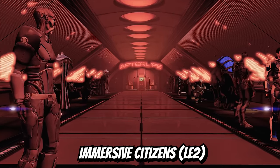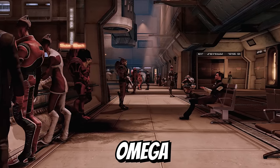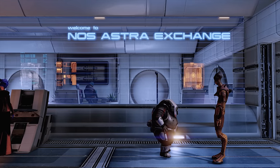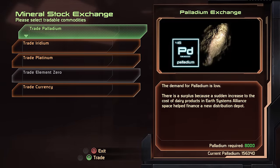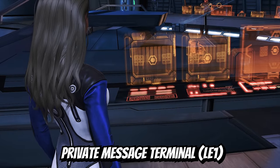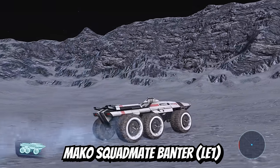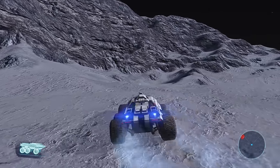Immersive Citizens simply adds more props and NPCs to Mass Effect 2 hubs, improving Omega, Ilium, and the Citadel, making those locations seem less empty. I always use it alongside three mods: Nos Astra Mineral Exchange, which allows Shepard to exchange mined resources for credits at a newly added terminal on Ilium; Private Message Terminal, which adds a message terminal in Mass Effect 1 similar to those from Mass Effect 2 and 3; and Mako Squadmate Banter, which makes squadmates have random conversations when using the Mako on Uncharted Worlds.